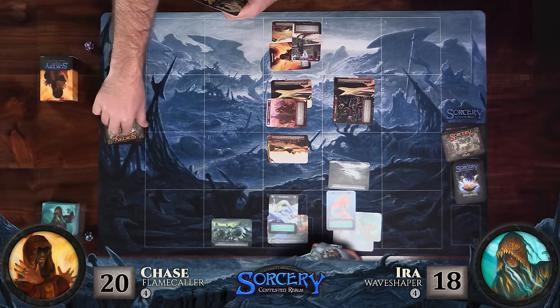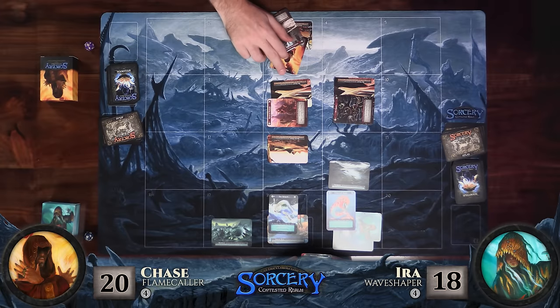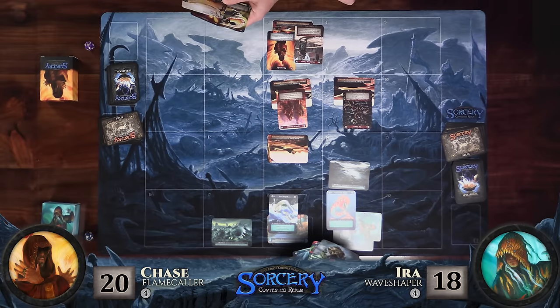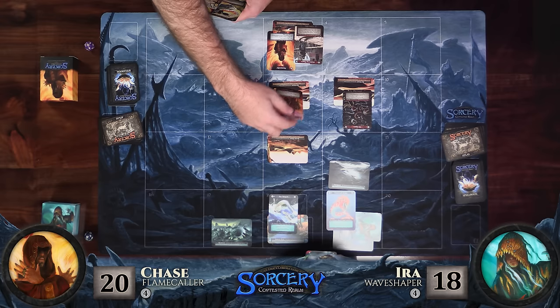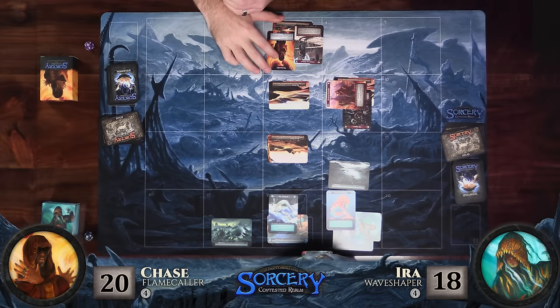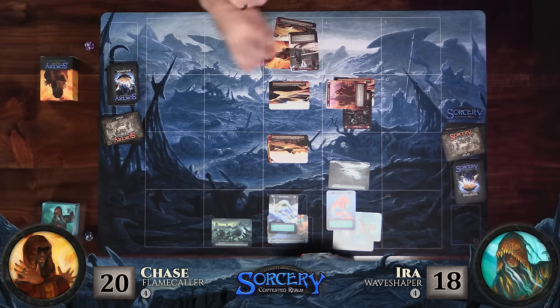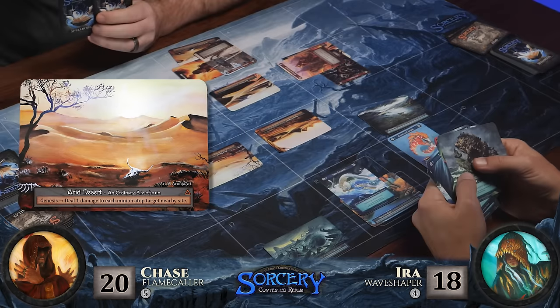Your turn. I'll draw an atlas site and untap. My Wayfaring Pilgrim is ready to sit back there and think about the corners of the realm he will most likely never travel to in this game. The Rimland Nomads are going to move one — they could move two, but going one for now. I'm going to tap my Flamecaller and put down an Arid Desert, then ping your Sea Serpent for one damage.